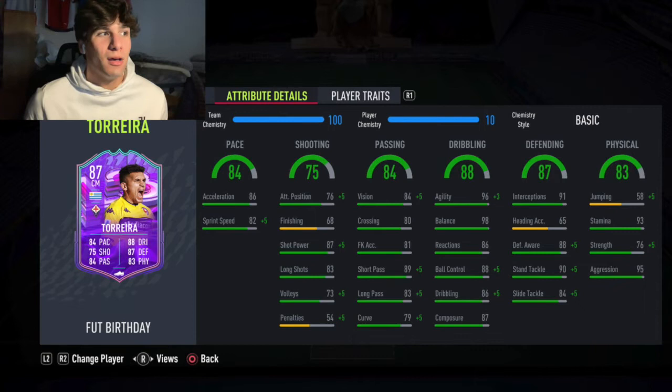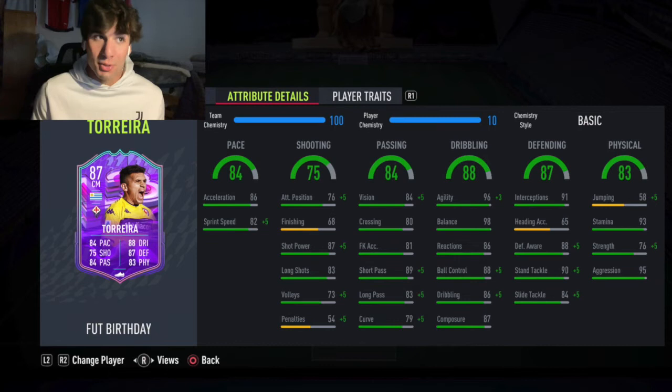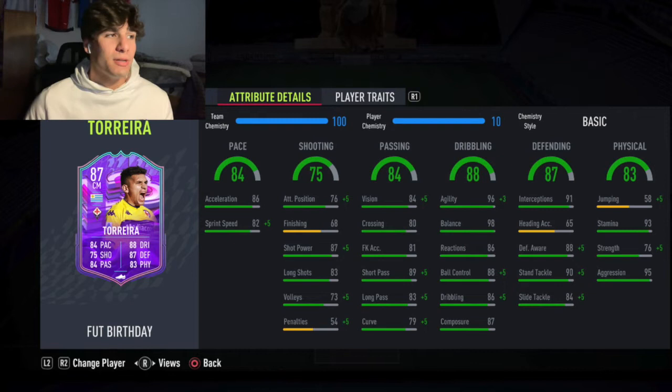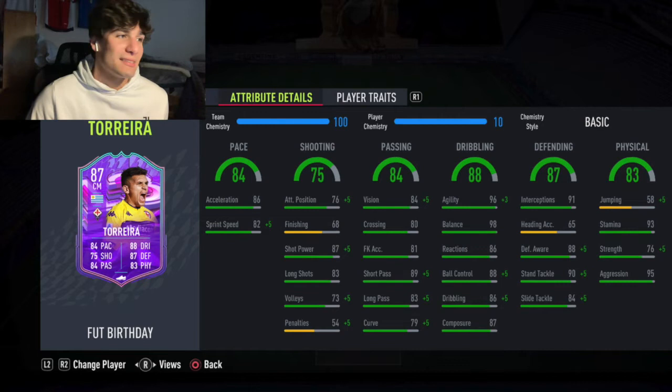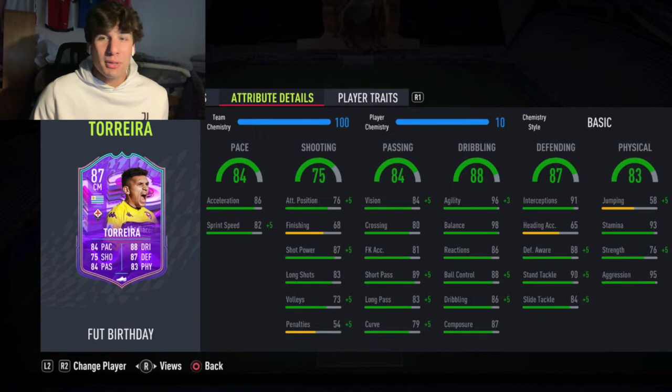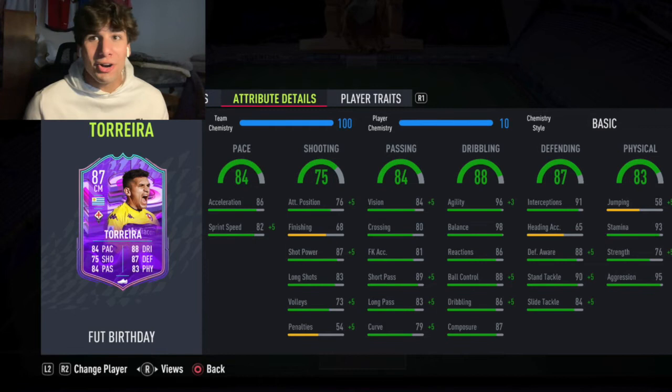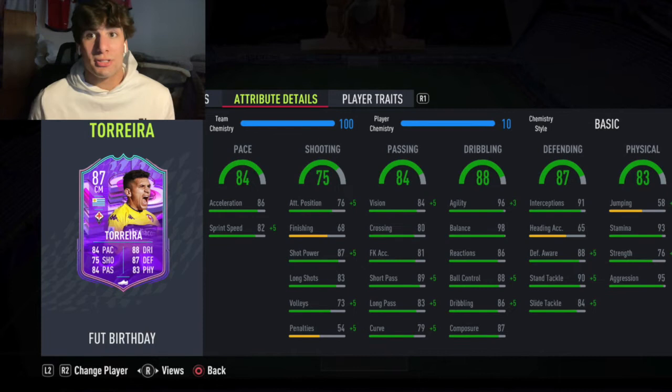The only concern I have is if he's going against someone like Tammy Abraham who is 6'5" and he is 5'5" — that could be an issue. He has no player traits to speak of, which is pretty annoying; I wish he had at least a technical dribbler trait. This card is the price it is because of the league-nation combination — how many strong links are you going to get with Fiorentina and Uruguayan Serie A players? Not many. The only strong links are the Di Natale hero card and Cordoba hero card, and not a lot of people are running those.